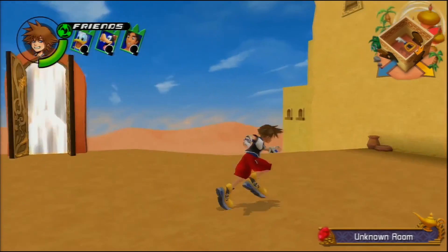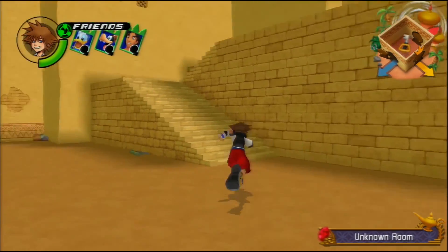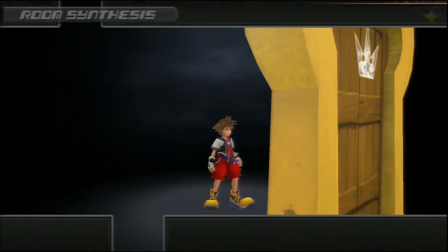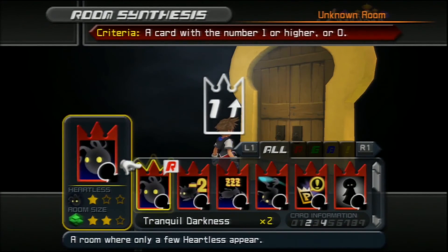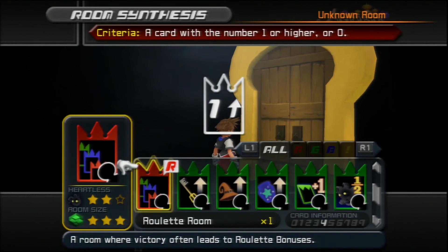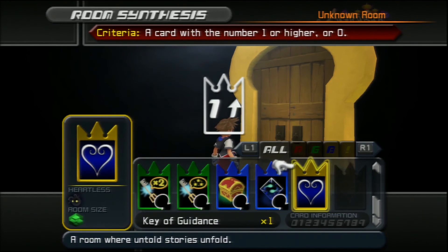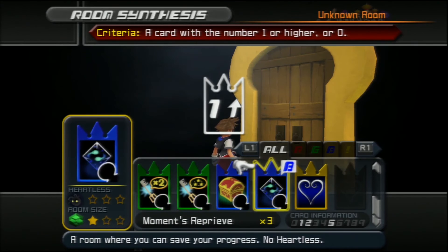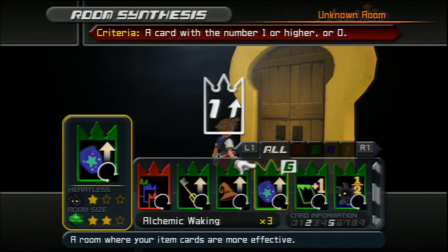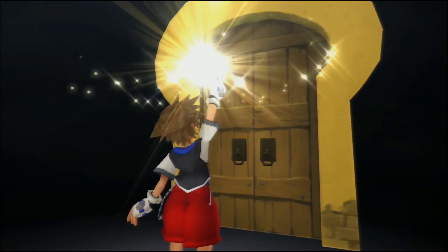So it pretty much follows a bit of the story, and we got the key of guidance from that which is good. We'll find ourselves back in this room. Now we have the key of guidance so we can go ahead and use this door. This is the one I was originally going to use, and we want to use a level one card if we can — it can be any card with one or higher. So we're going to look for a one or two card. We'll use Alchemic Waking — a room where your item cards are more effective — and use our level two. That means the next room will need a three or higher.